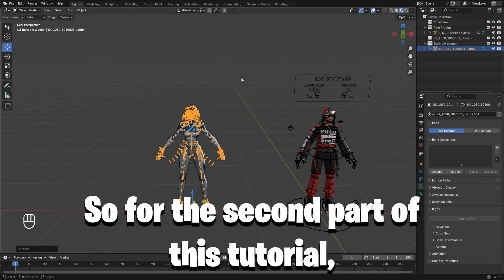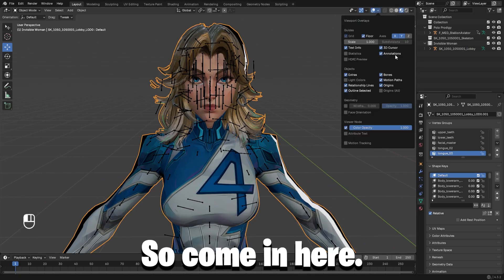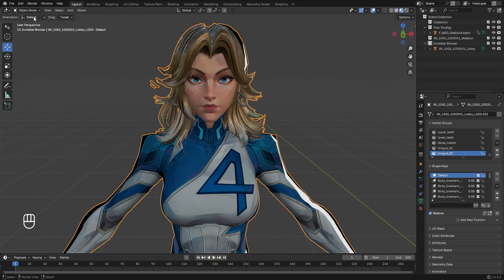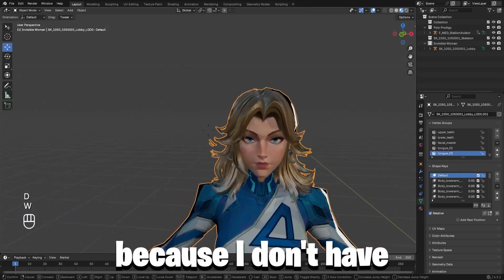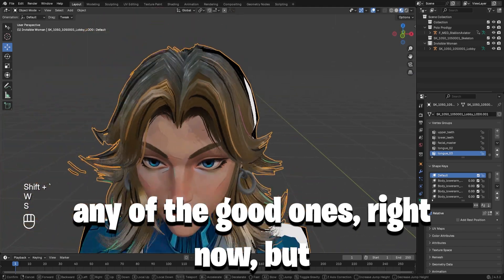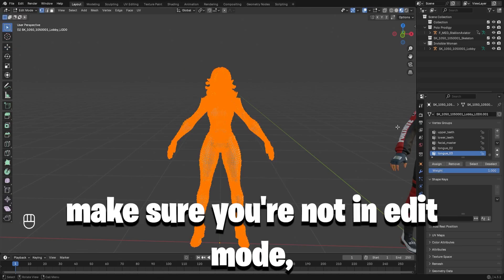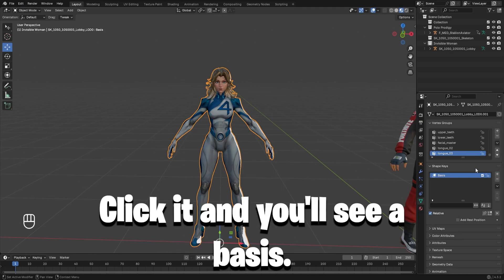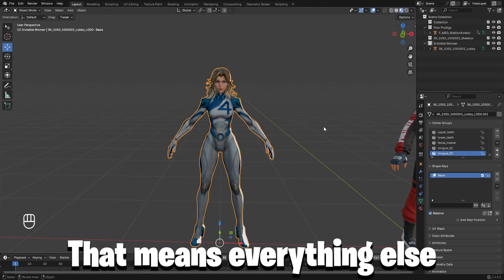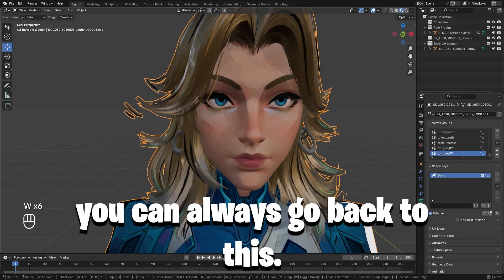For the second part of this tutorial, this is how to make your own shape keys. Come in here, you can just disable bones and hide them — you really don't need them. I'm using the Marvel Rivals model because I don't have any of the good ones right now. If there are no shape keys on your model, make sure you're not in edit mode because then these are grayed out. Click it and you'll see a Basis — this is just your base model. That means everything else that you do, you can always go back to this.